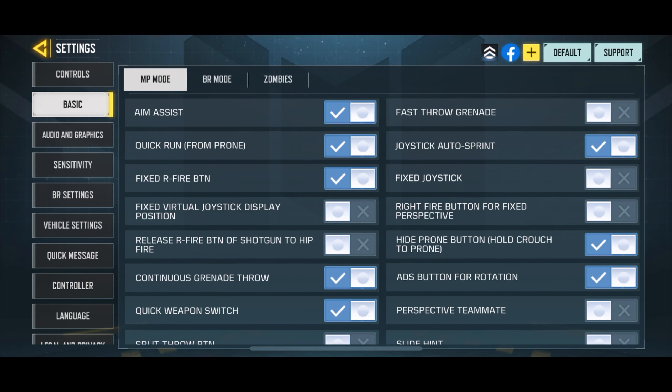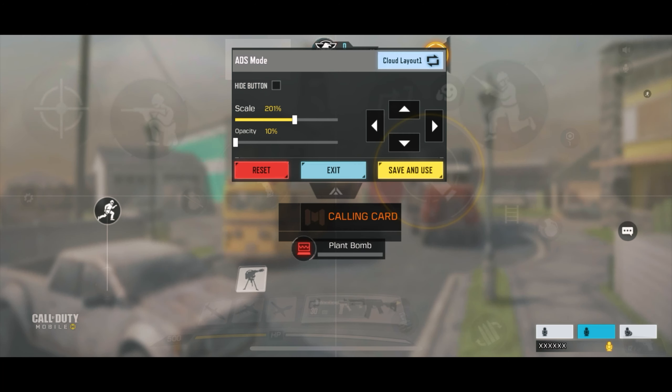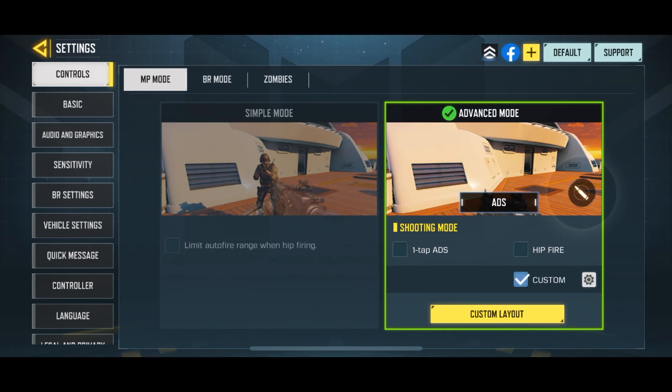For your settings, go to Basic, scroll down to 'One Type of Weapon Switch Button', and turn that on. You get a specific weapon switching button which makes it much more convenient to switch weapons instead of having to tap the weapons individually. I've put it in a comfortable spot and ever since using this it has been so much more comfortable just switching weapons.